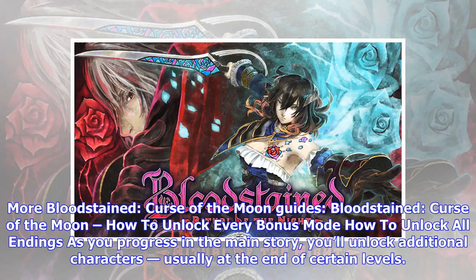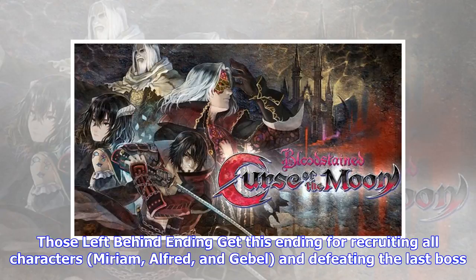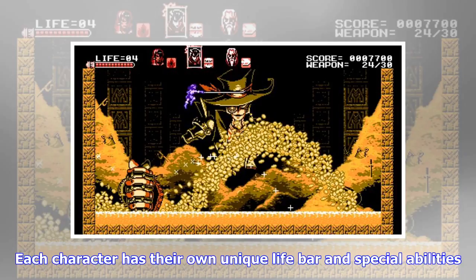As you progress in the main story, you'll unlock additional characters, usually at the end of certain levels — you can't miss them. You can decide to bring them with you or not. 'Those Left Behind' ending: get this ending by recruiting all characters — Miriam, Alfred, and Gebel — and defeating the last boss. For completing this ending, you'll unlock Nightmare Mode. This is the standard ending and most likely the one you'll get on your first playthrough. Each character has their own unique life bar and special abilities.